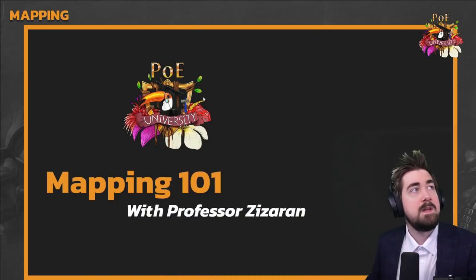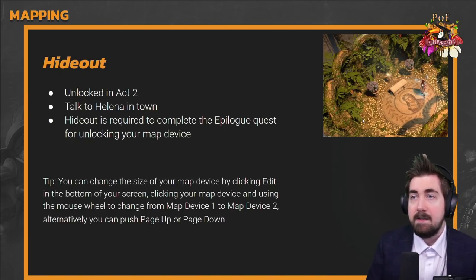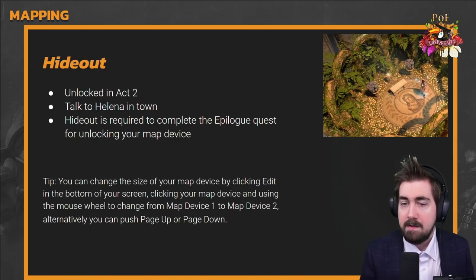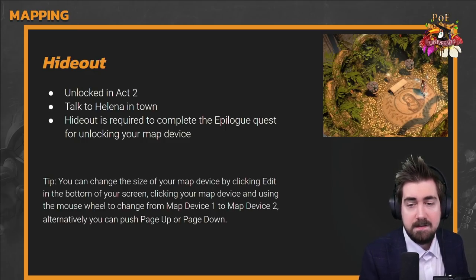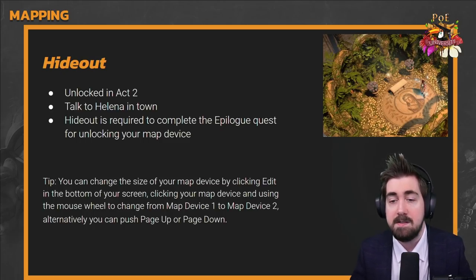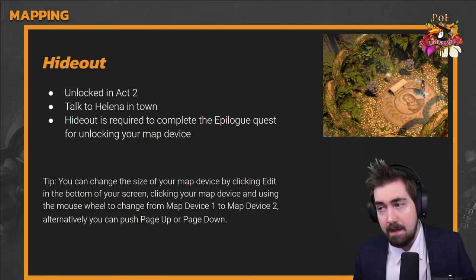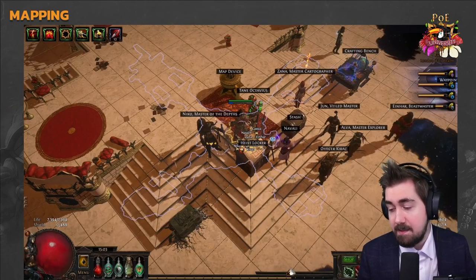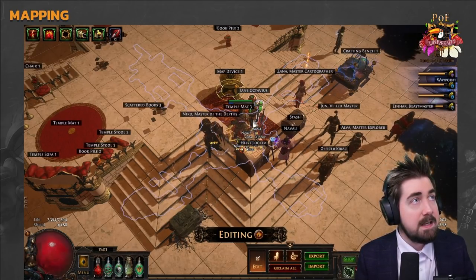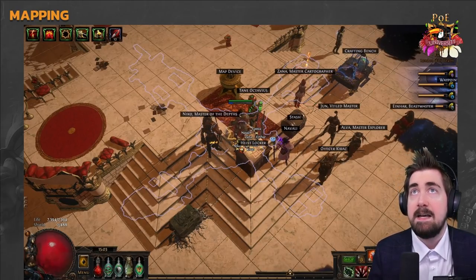Mapping 101 with Professor Scizorin. It's very important that you realize you get a hideout in Act 2. Talk to Helena in town and do that quest — it's easy to take for granted when you've played a lot. This is where you get your first hideout, and it's required to complete the upload quest for unlocking your map device. You can also change the size of your map device by clicking Edit and using your scroll wheel, so you're not stuck with just the large or small version.